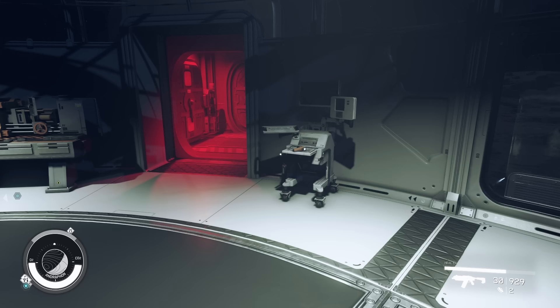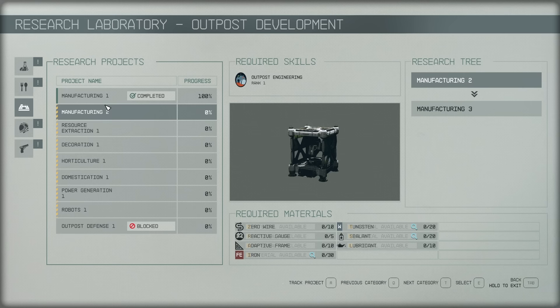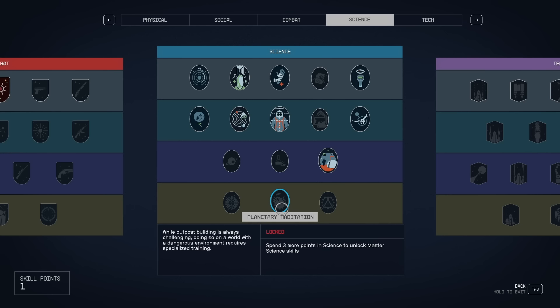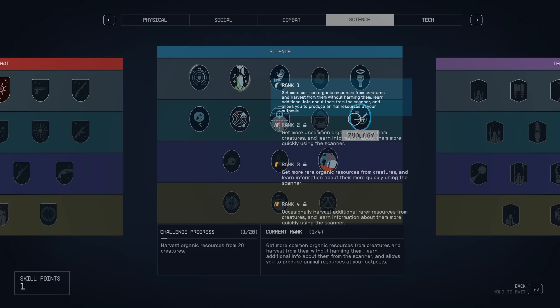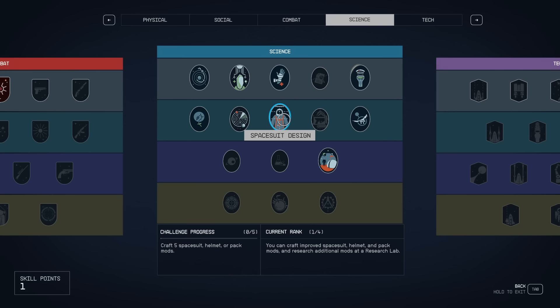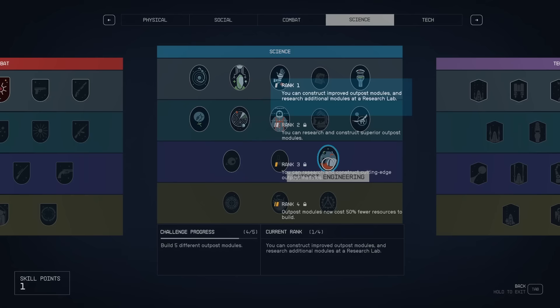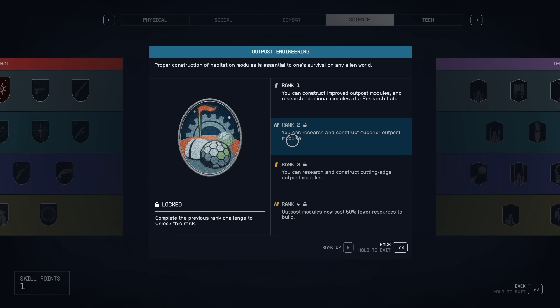The research table can be placed in the settlement or accessed on your spaceship, and will have the outpost tech tree available. Here we can dedicate resources to unlocking new buildables such as the fabricator in manufacturing, but you'll also need the associated skills. For example, manufacturing tier 2 requires outpost engineering, and before you can unlock that you'll have to sink 8 skill points into the science tree. You can also unlock further outpost buildables through zoology, botany, and subsequent points in outpost engineering skills.